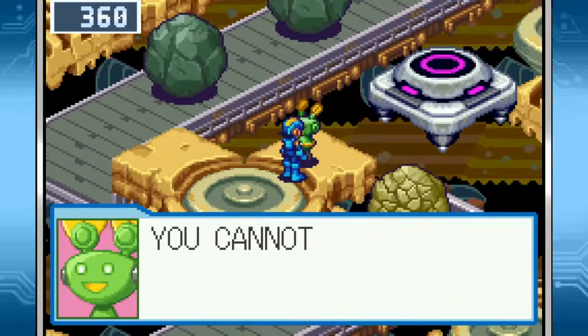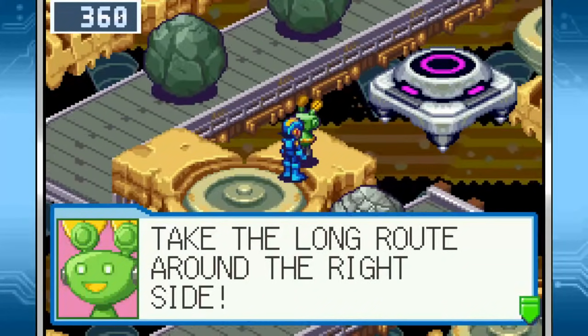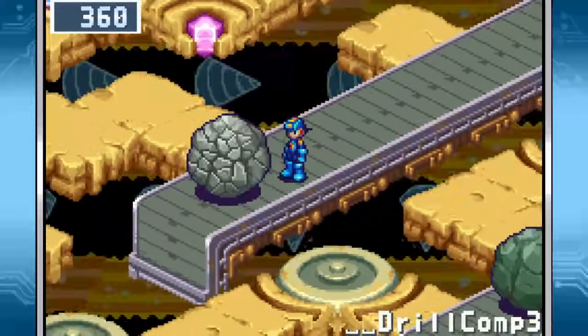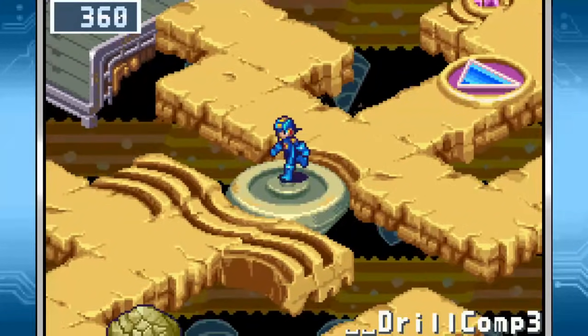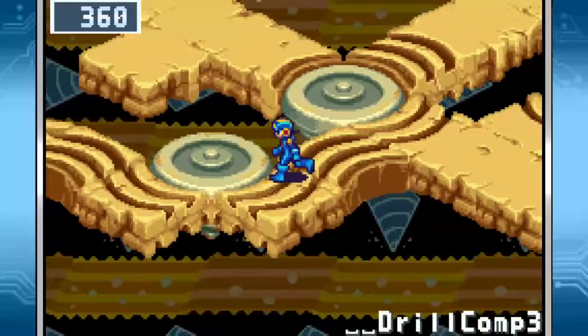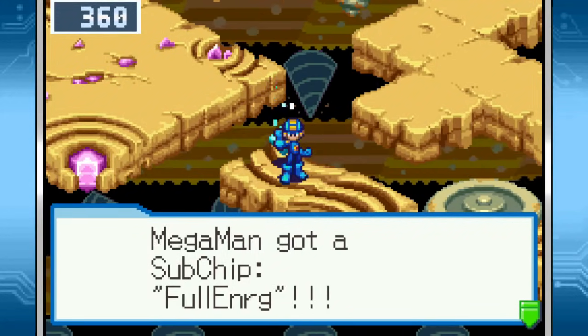So we get the stop key. You cannot get to the off switch from here — take the long route around the right side. In practice, this wasn't marked on the map at all, so I had to do quite a bit of backtracking, because if you get to the console without the key, you have to come back for it. And we get a full energy sub-tank.